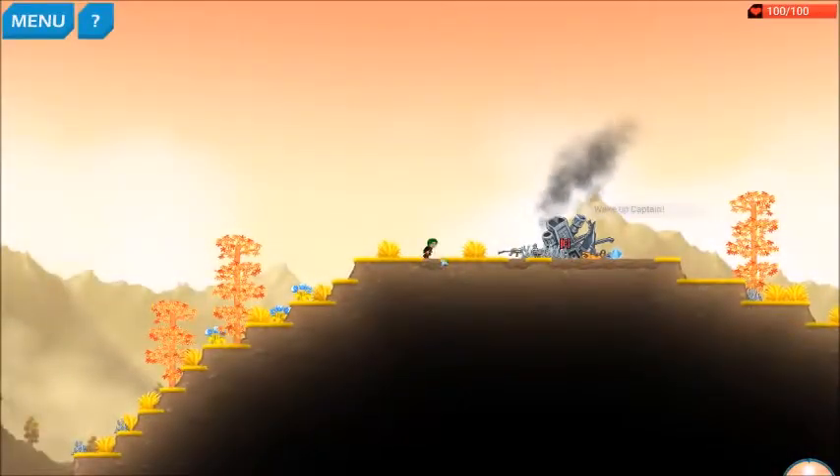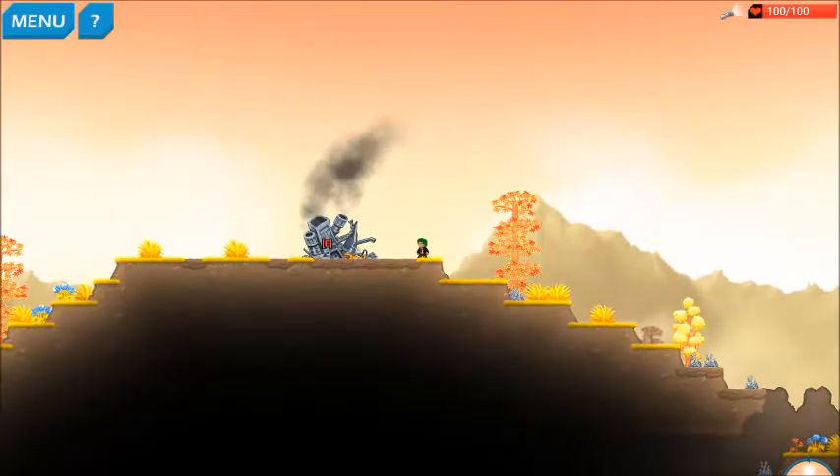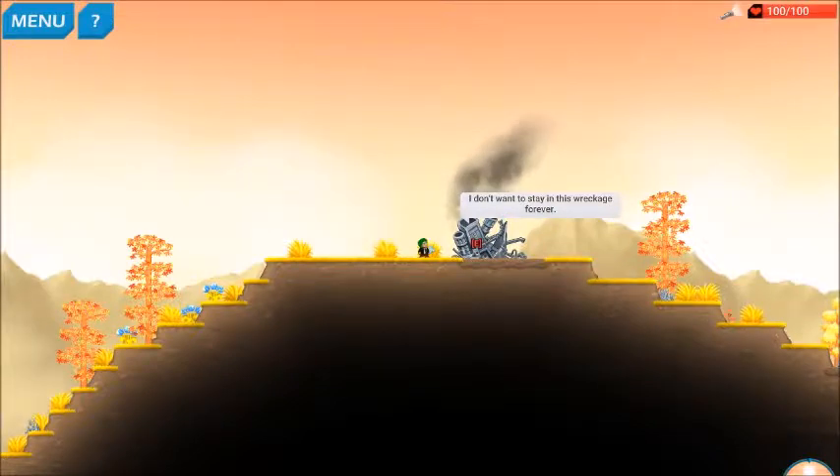You are a representative of Craft & Co., selling automated fabrication tools across the galaxy. You've crashed on this alien planet. Wake up, Captain. So this is our ship. As we can see, we have crashed. I don't want to stay in this wreckage forever.